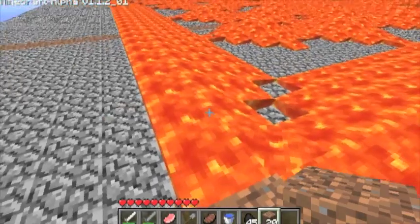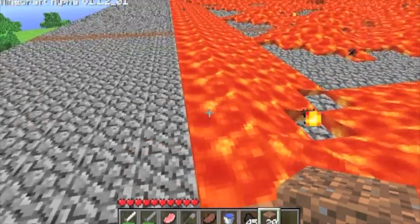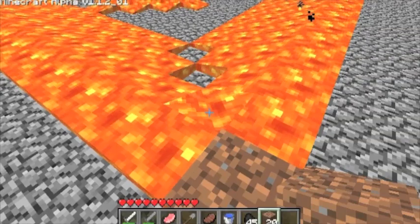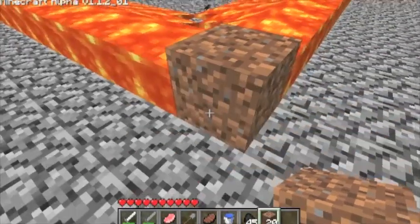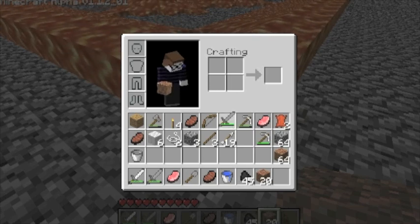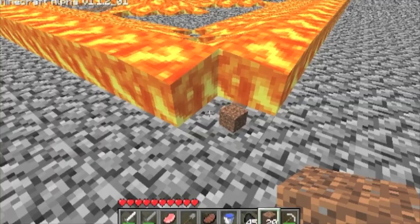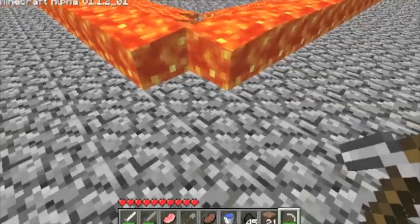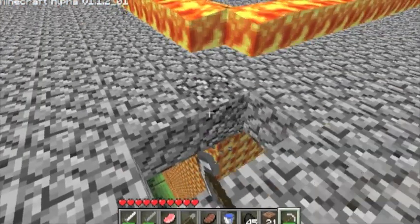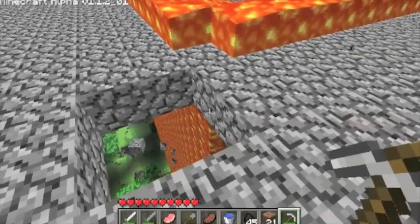Where is this draining? I see — these are the source blocks, and they're draining downwards into this little hole area over here. Actually, why don't we take a pickaxe and check it out for ourselves, just to see if my hypothesis is correct.